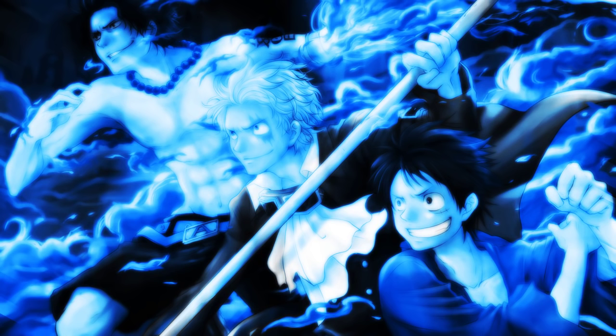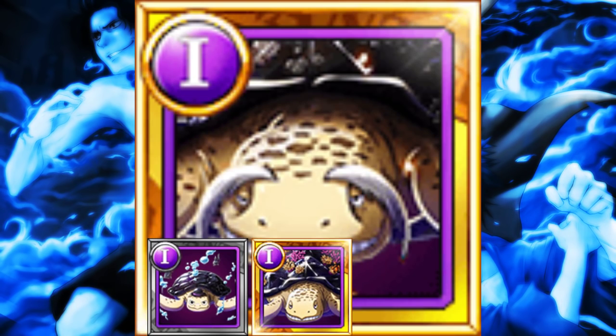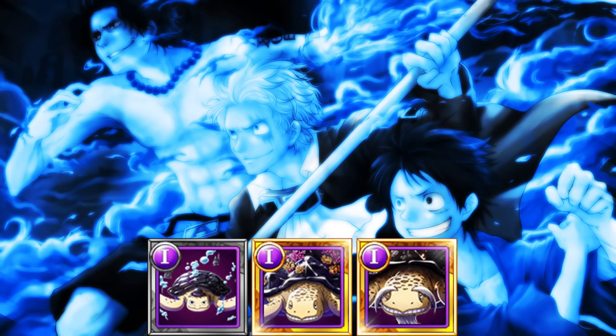Now you heard me talk about elder turtles and you might not be sure what I meant by that. There are three types of turtles: treasure turtles, daimo turtles, and elder turtles. The elder turtles are the ones you want the most because they give the most XP. If you give them to a matched character, elder turtles are supposed to give you 82.5k XP each.